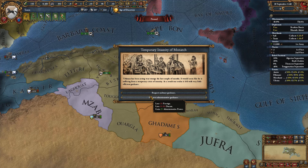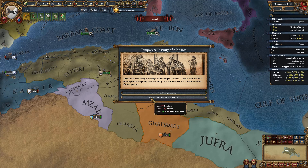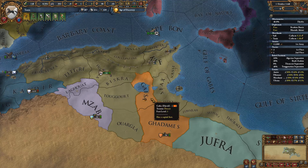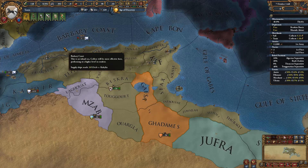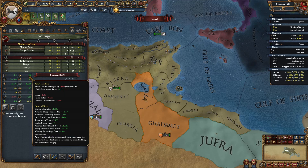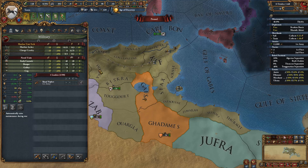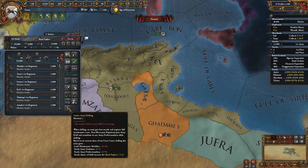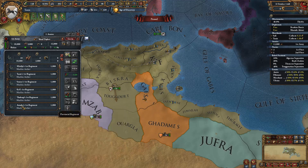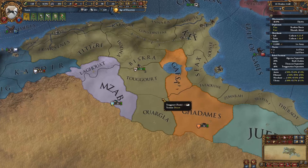Since I'm getting generals for free, why would I want army tradition? These guys give morale of armies, tech cost, and leader spawn rate. We can drill after the war to get tradition up anyway. The plan is to go to war with both M'Zab and Jared at the same time and dive into them.